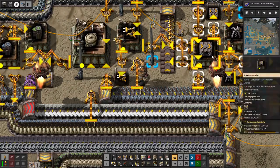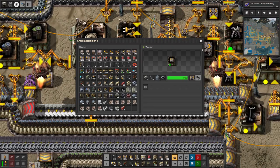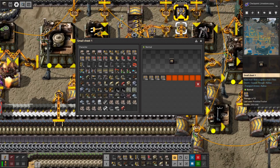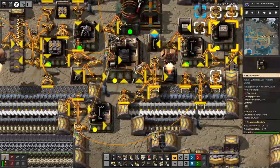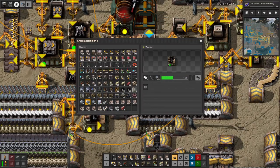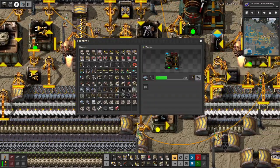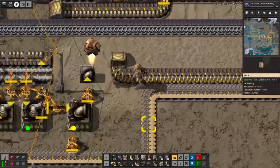I'll go ahead and put another guy outputting belts — that'll probably make a bit of a difference. Yeah, we're actually not producing as much as we could because that is full. And then the iron wire, let's stick in here. Let's just dump as much as we can — some iron plates. We can probably find one of these tools. Stone brick — we'll stick in our pipe manufacturing facilities.